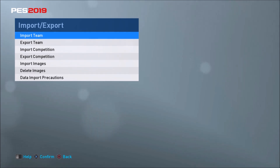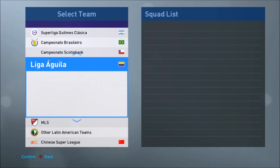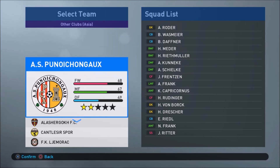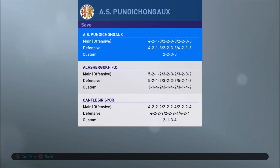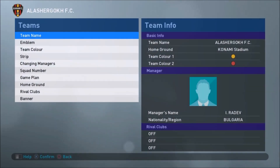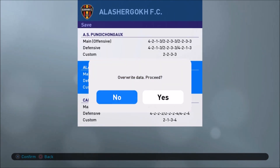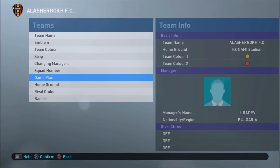Once you've imported the three teams, go to the teams themselves and visit each of the three teams. Start with the first one — save the formation by scrolling to the little file icon and saving. I'll repeat this with the second formation and again with the third.